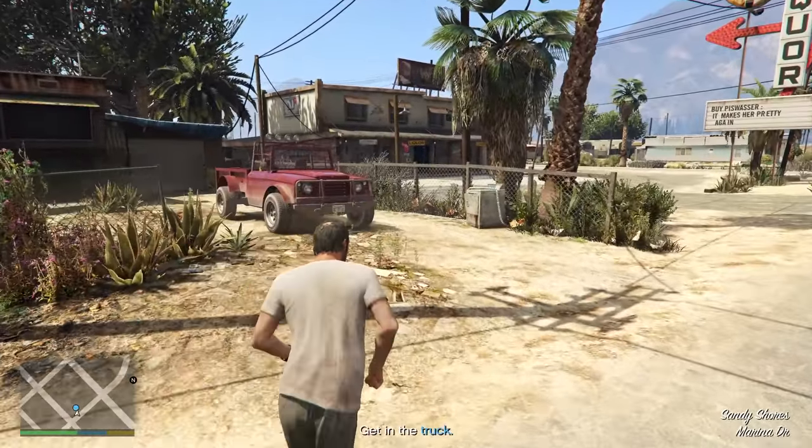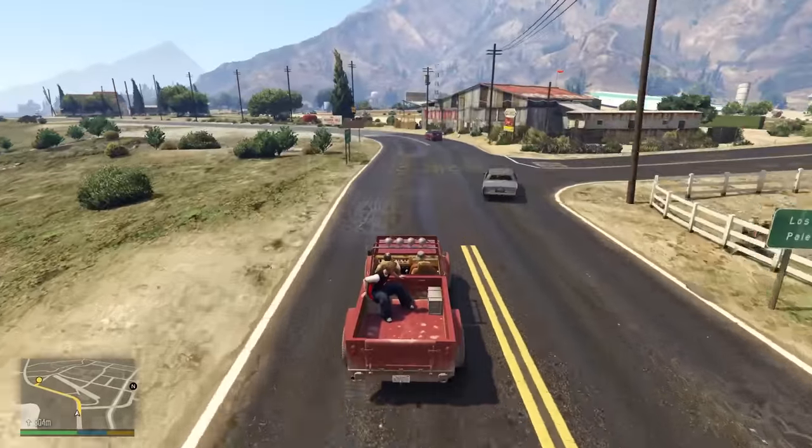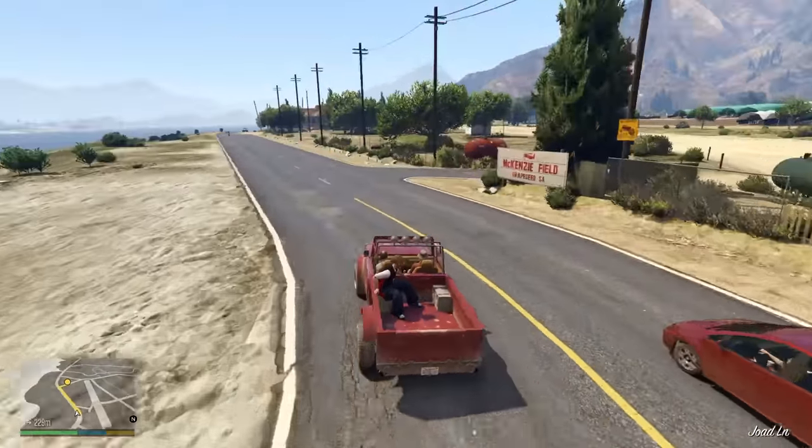On the mission Mr. Phillips, where Wade, Ron, and Trevor go to meet some bikers, the bikers are surprisingly forgiving of Trevor running into their bikes.